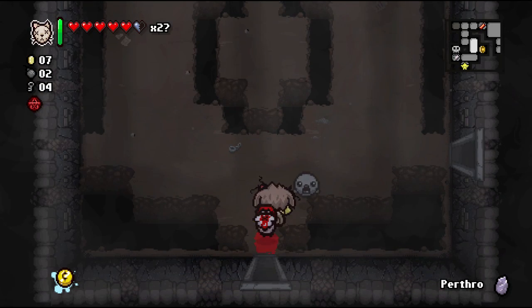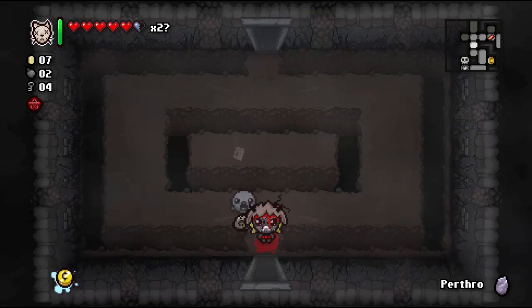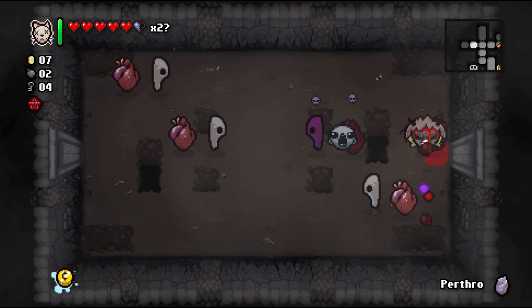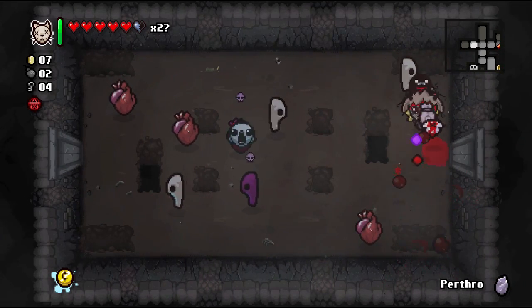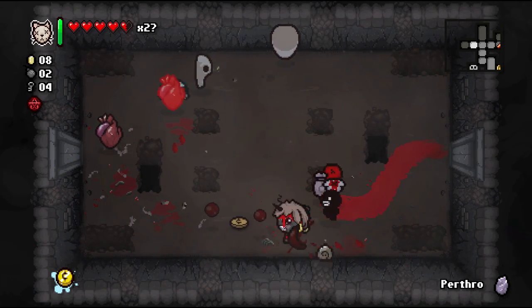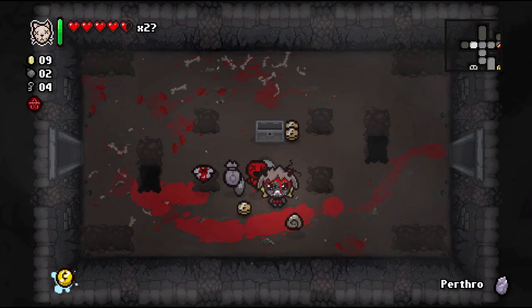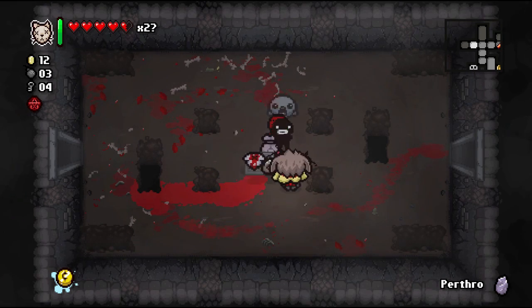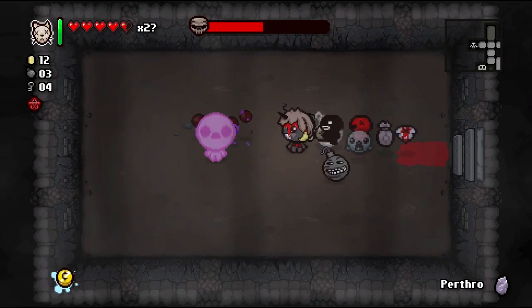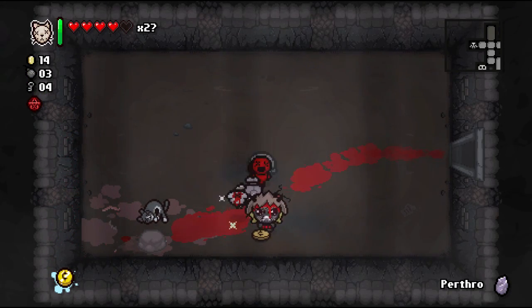That item increases chances for champion enemies — Challenge Up, I believe it's called. We definitely don't want that — we're already playing on hard and we have the Champion Belt, we don't need any more challenge up. We just took our first red heart damage, so it's possible we won't see a double deal on this floor. Oh no — wait, we still will! We might be getting the Dead Cat — oh my goodness, we are now Guppy!